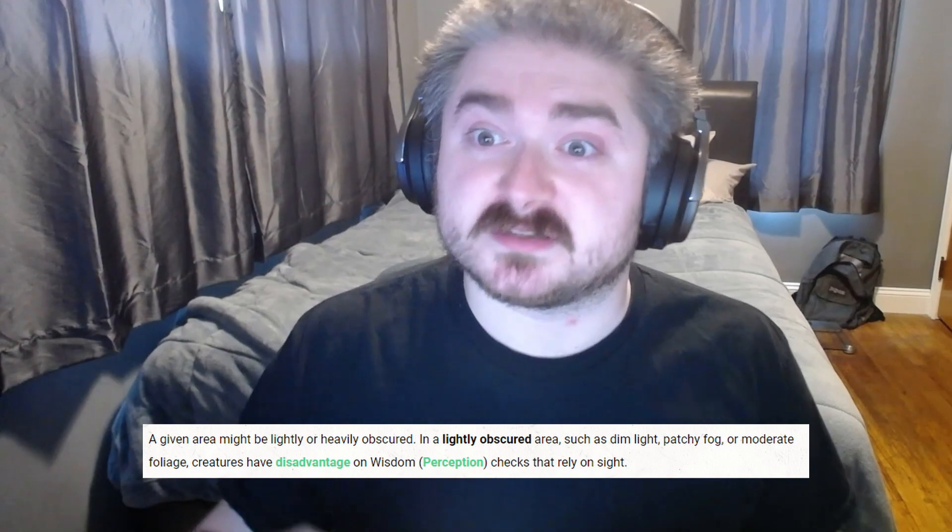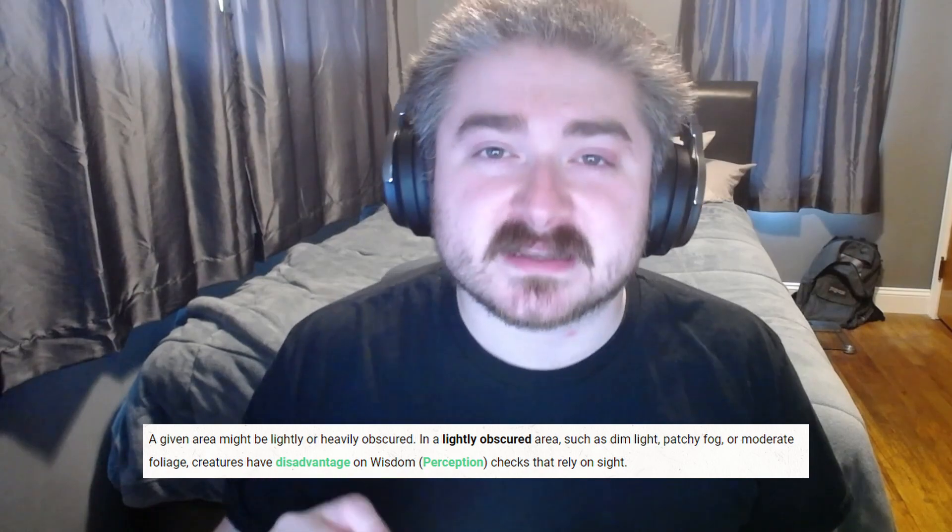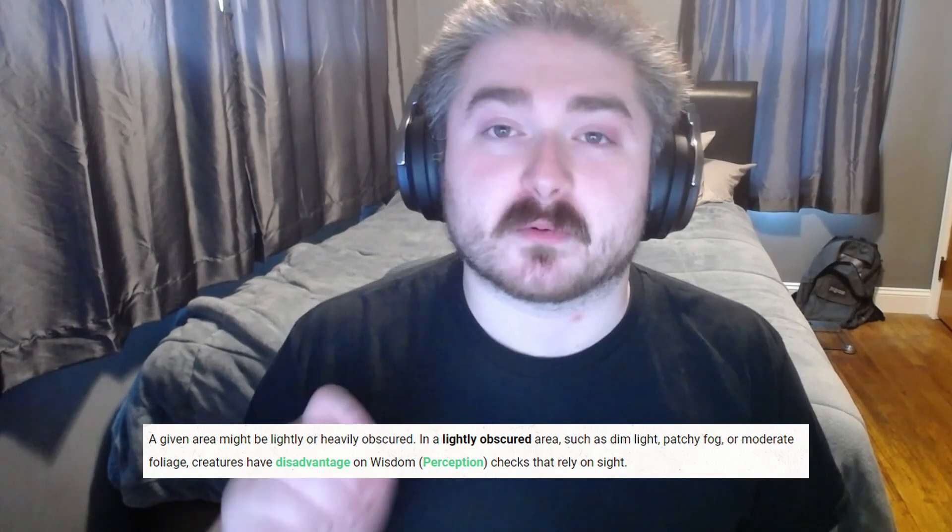So that means two things. Their good vision is technically extended — from normal in bright light to also now in dim light — and all darkness is now lightly obscured. Now let's talk about what lightly obscured means. Dim light, also called shadows, creates a lightly obscured area. In a lightly obscured area such as dim light, patchy fog, or moderate foliage, creatures have disadvantage on Wisdom Perception checks that rely on sight.